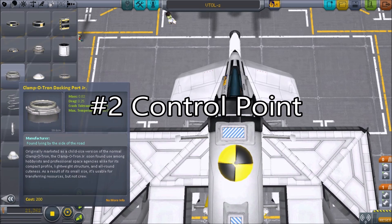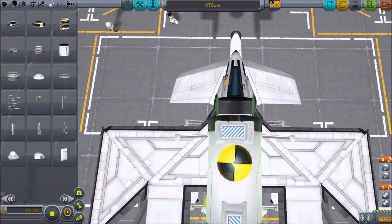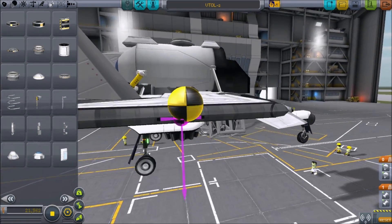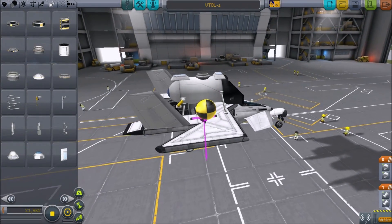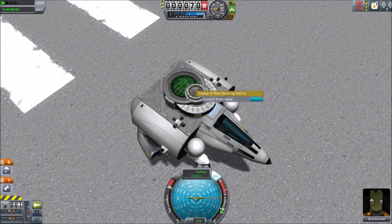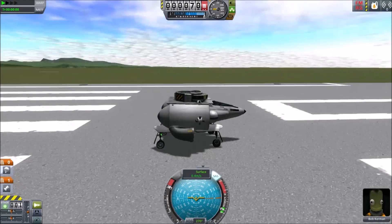Number 2: Control Point. To make vertical takeoffs and landings easier, I tend to attach a docking port over the center of mass, so I have a stack of my center of thrust, the center of mass, and a docking port, all lined up as close as possible. In-game, right-clicking the docking port and controlling from there will give you a point of reference, much similar to a lander that you may be used to.